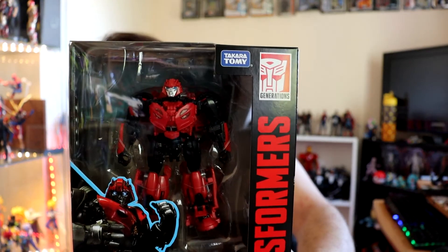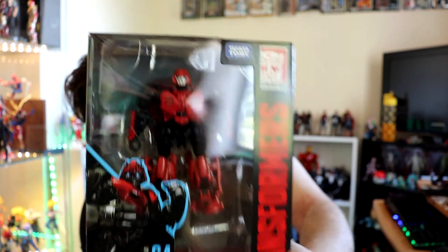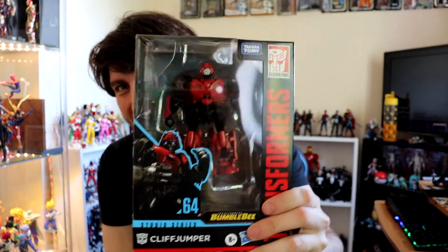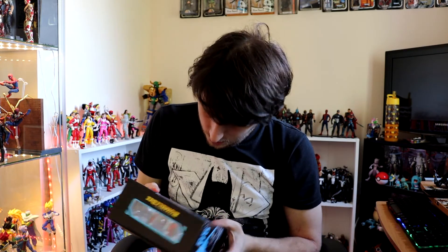I got a Studio Series Cliffjumper from the Bumblebee film — and as usual, he got killed. He looks a bit thick, doesn't he? What's going on with that head — it looks like it's a bit high up, like he's all neck. I was going to repaint that into a Bumblebee; I mean it'd be stupid not to, and we'd all buy it. We don't actually see him in his Earth form because he's dead.